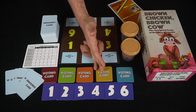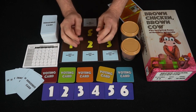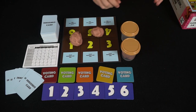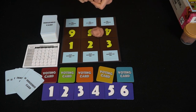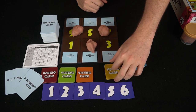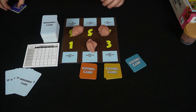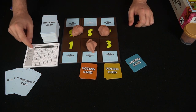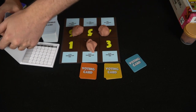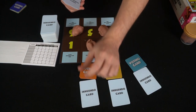Depending on the number of players, divide the clay equally among everyone — otherwise people will complain. For a three-player game, divvy it up accordingly and give each player their voting cards, removing the unused ones. Players write their names on the scoring card. In a recent four-player game, the players were Cali, Zoe, Zach, and Mike. Then give every player one innuendo card to begin.